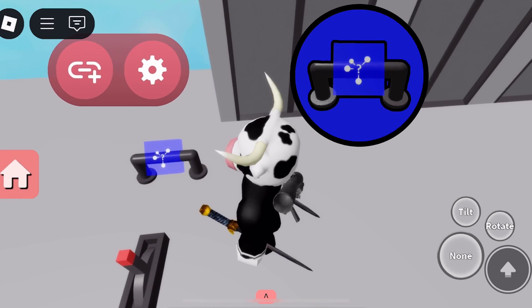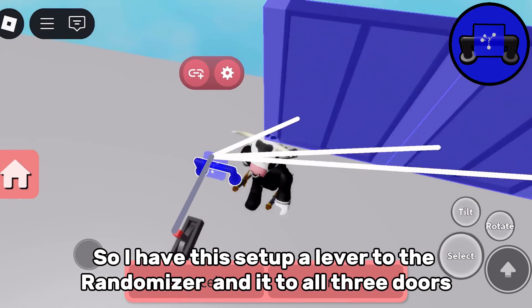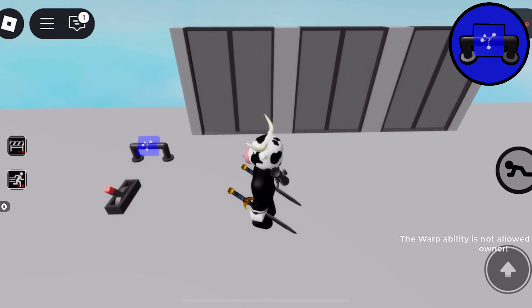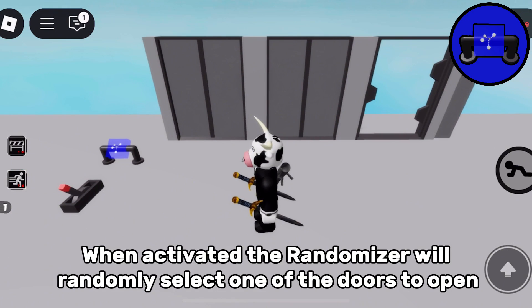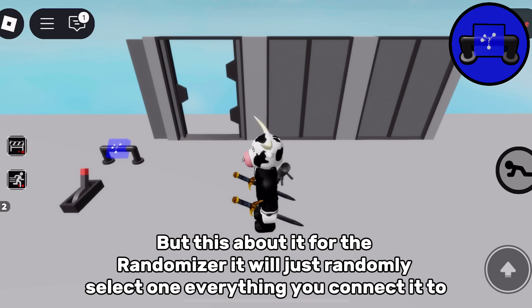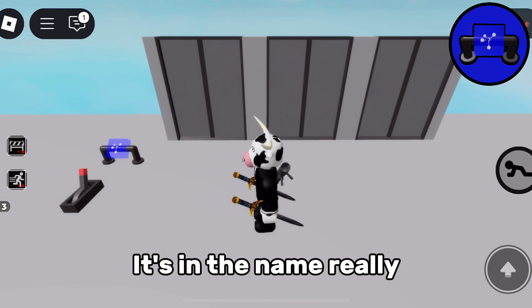Randomizer gate. I have this setup: a lever to the randomizer and it linked to all three doors. When activated, the randomizer will randomly select one of the doors to open. You can change this amount if you want it to select a different number of doors every time. The randomizer will just randomly select one of everything you connect it to — it's in the name really.